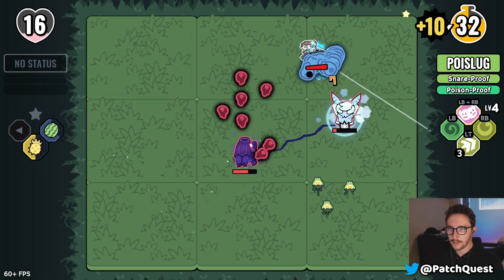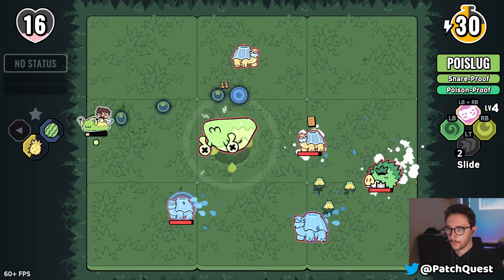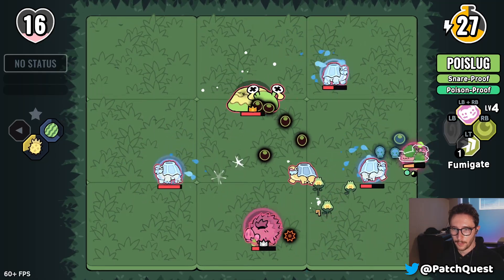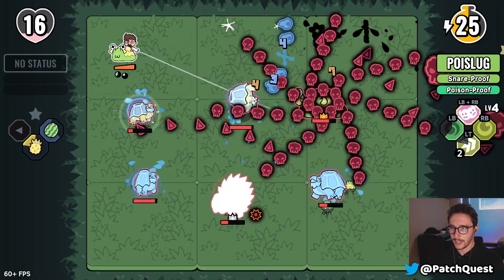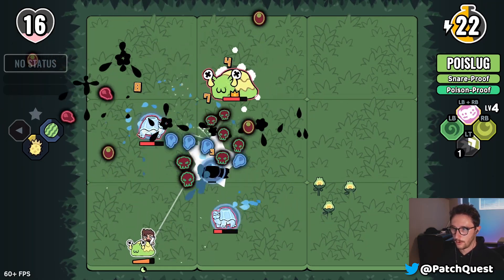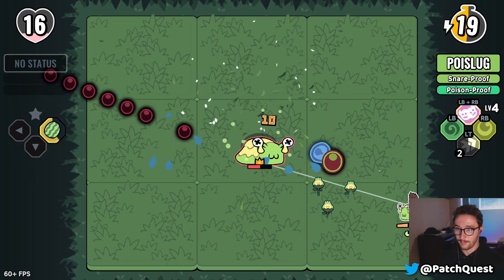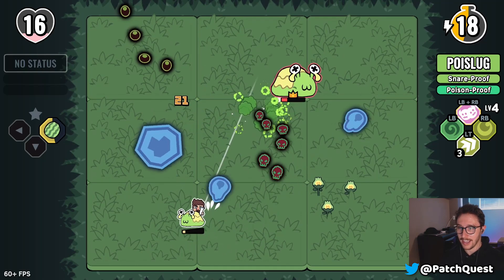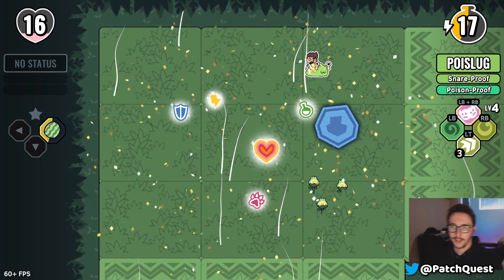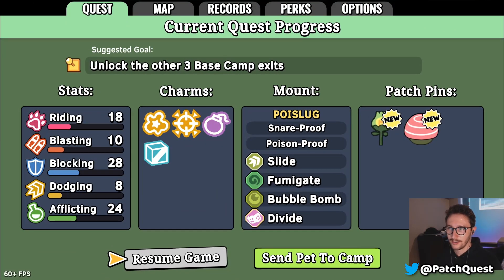I need to kill this guy up here because he's powering up that Tarentoise. I forgot we had that charm that makes them go flying when I hit them — look at this! Poised Slug versus Poised Slug — see ya! Look at that health regen!